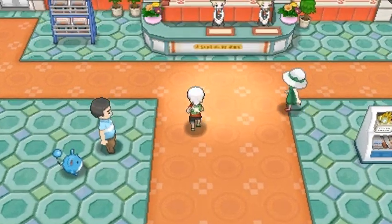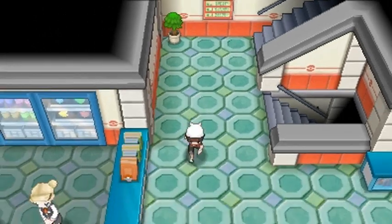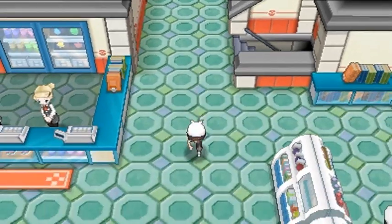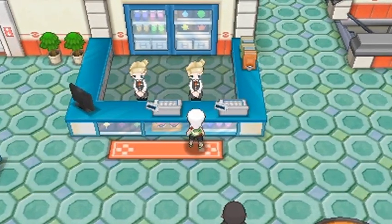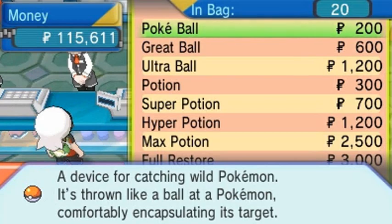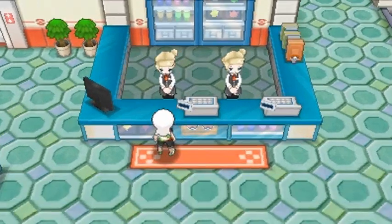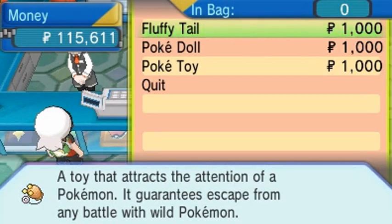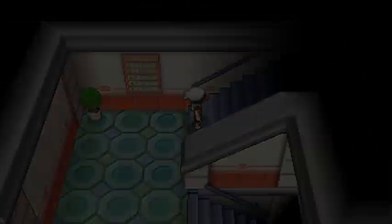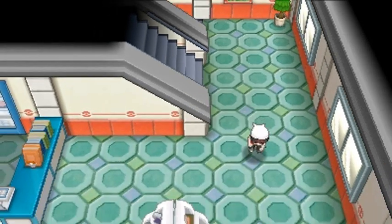Just like any other department store they sell a crap load of stuff - potions, Pokeballs, TMs, vitamins, X attacks, defense items, all that stuff. In the trainer zone they'll be selling some essential items like Pokeballs, potions, and healing items. This lady sells a Fluffy Tail, Poke Doll, and Poke Toy - anything to avoid any kind of Pokemon encounter.